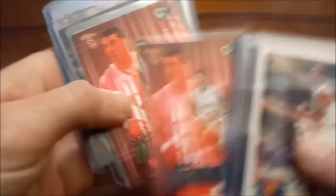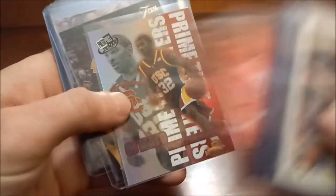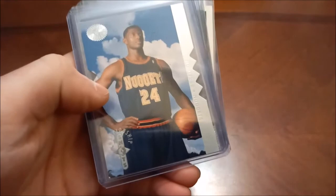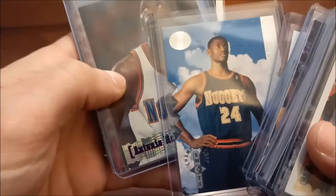OJ Mayo — some of these guys might end up not being in this PC forever, like OJ Mayo is on the fringe for me. Antonio McDyess — nice one there, 95-96 Fleer, there's his Fleer Metal, they didn't insert their Prime Time Powers, out of 96 Signature Rookies. Championship Shots insert out of SP Championship, Stadium Club, Upper Deck.